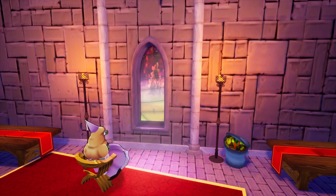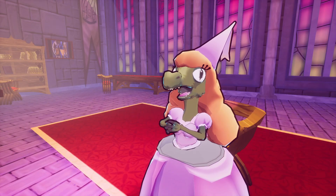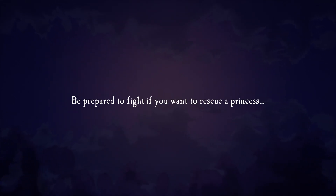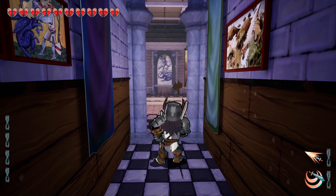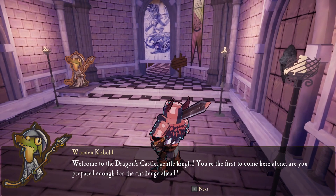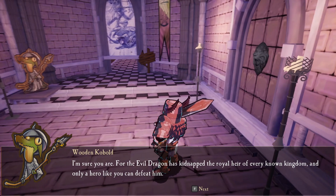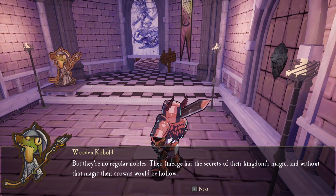Hero, go into the tower to save a... what? I'm going to save a gecko? A gecko princess? Sorry, kobold? I thought this was a Rescue the Princess from the Tower game. Welcome to Dragon Castle, gentle knight. You're the first to come here alone. Are you prepared enough for the challenge? I'm sure you are, for the evil dragon has kidnapped the royal heir of every known kingdom. Only a hero like you can defeat him, but they're no regular nobles. Their lineage has secrets of their kingdom's magic, and without their magic, their crowns would be hollow.